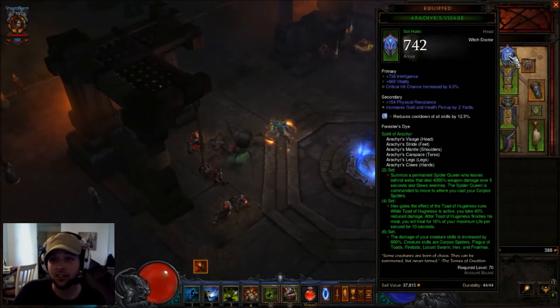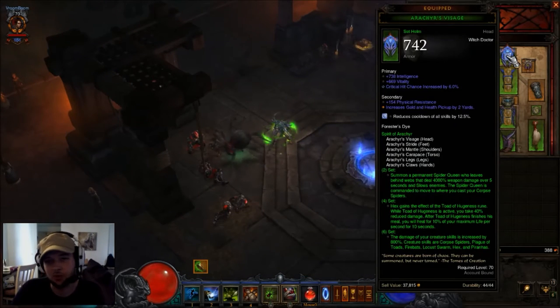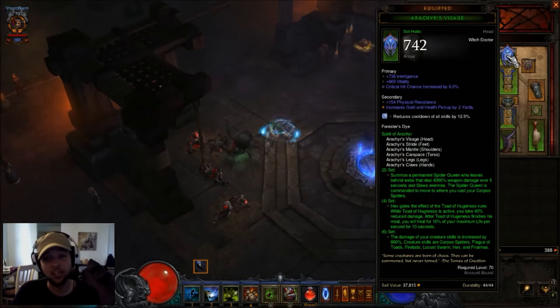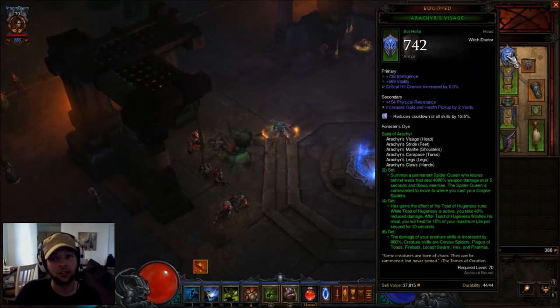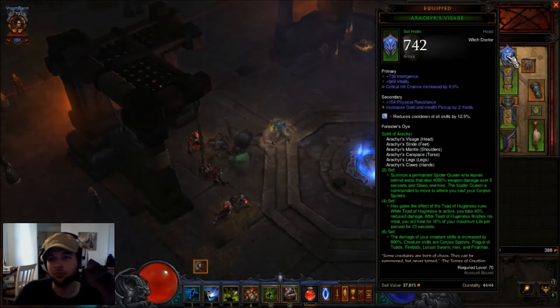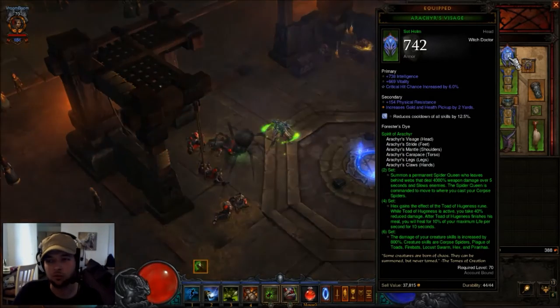The new set is going to be called the Arachyr's — the Visage is the helmet piece. On this I just went for intelligence, crit chance, and open socket. If you can get pickup radius on that, that's fantastic. And if you can make the secondary roll into Lightning or Arcane, that would be the more perfect helm. You don't really need any percent damage rolls on that since there's nothing that really benefits the set.